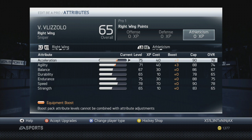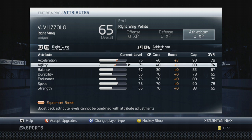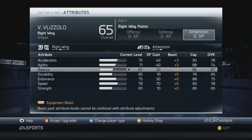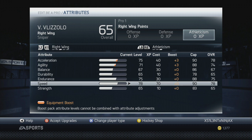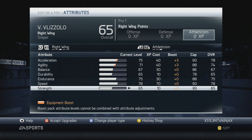My guy's pretty fast honestly. With 78 acceleration, 74 agility, 67 balance, 65 durability, 75 endurance — I'm gonna get that up next time I rank up — 78 speed, and 65 strength. You can always mix around what you want to do, but I'll show you my stats.